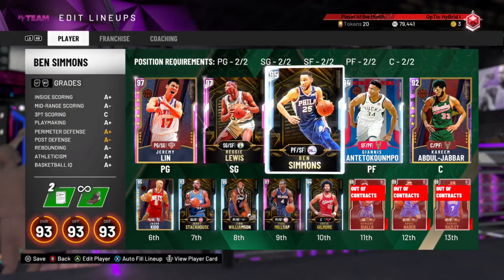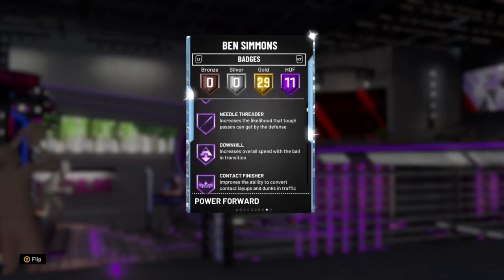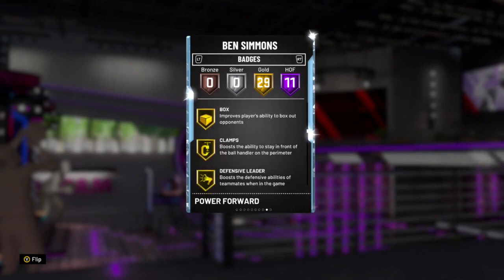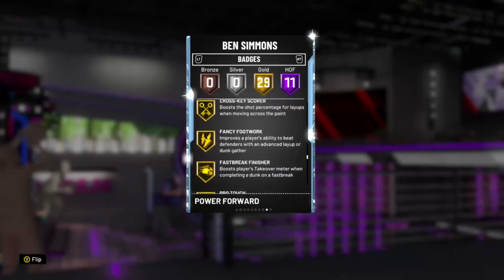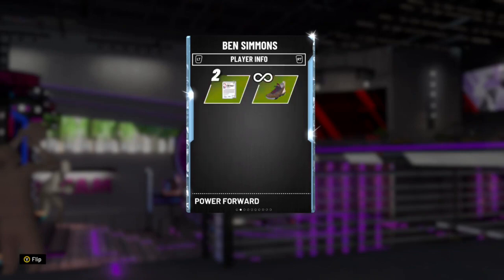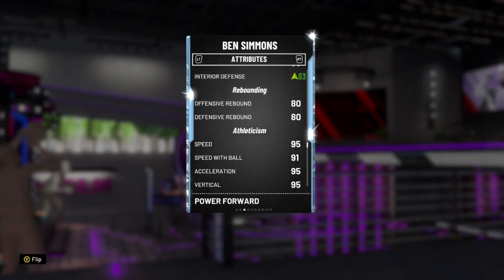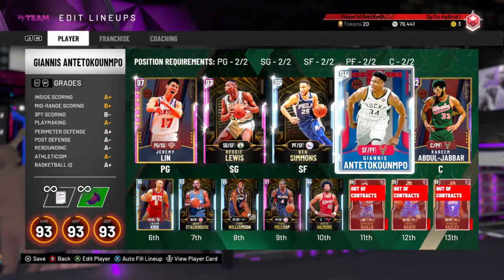He's a rewards card so you can't sell him. He has 11 Hall of Fame badges and 29 gold badges — floor general, acrobat, quick first step, needle threader, downhill, contact finisher, consistent finisher, trapper, interceptor, dimer, and pickpocket. He really gets steals. He has clamps, defensive leader. He's not a shooter — we all know this. His mid-range is acceptable at 85, driving layup is great, post game is great, dunking is great, ball handle is great, passing is great, defense is amazing, rebounding is good, speed with ball and speed is great. He's an amazing card.